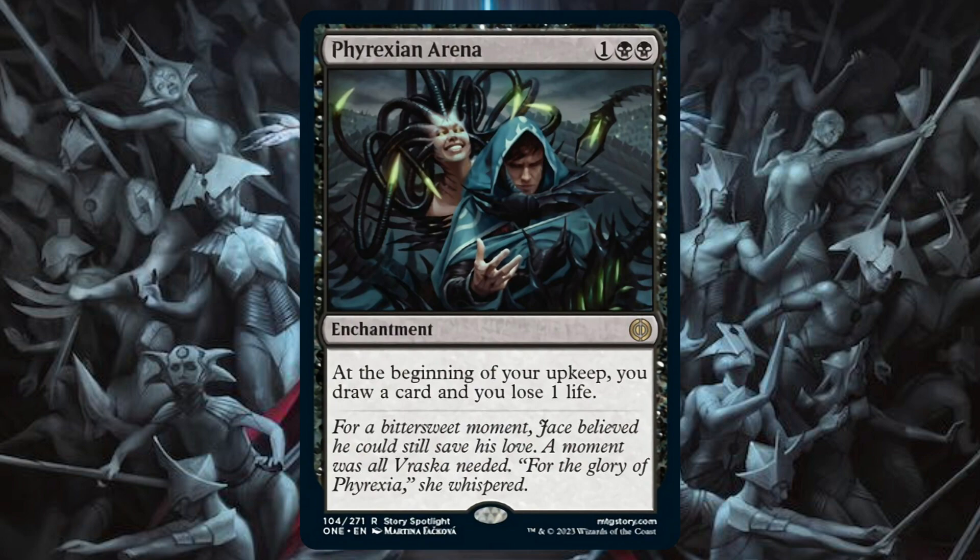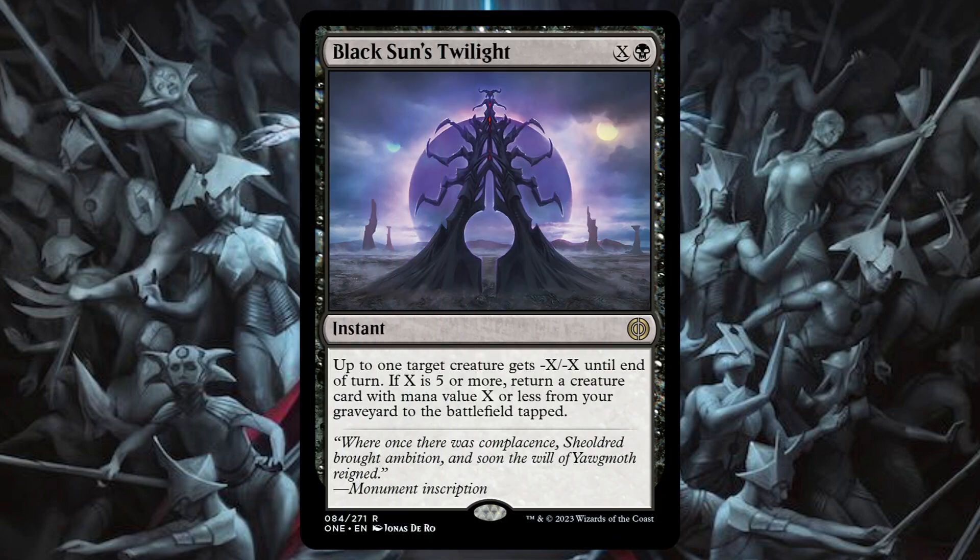The next card on the list for Pioneer is Black Sun's Twilight. This card is definitely a decent removal spell — a little bit underpowered. It reminds us of the Black March card. But the more interesting part is that if X is five or more, it gets a creature back from the graveyard. It doesn't say specifically the target creature you kill — it's just a creature with mana value X or less. So this is a nice two-for-one and a nice removal spell. In Modern it could be playable in something like an Amulet of Black Coffers list, but definitely more interested in Pioneer Rock and probably Rakdos as well. Do not sleep on it.